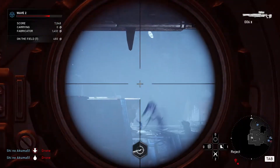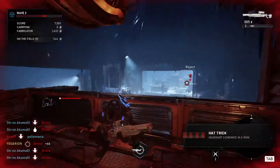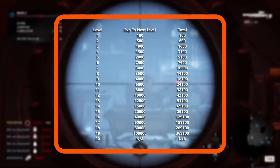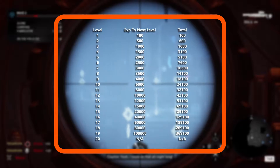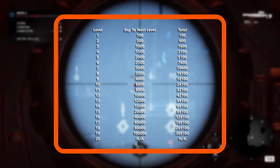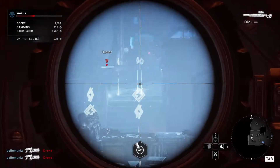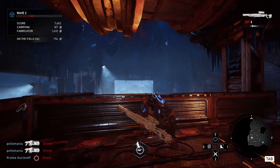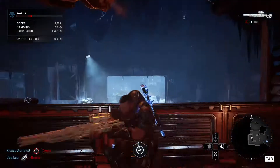Leveling any class up in Gears 5 takes a lot of class experience — precisely this much that I am showing you on screen right now. It takes just over 369,000 experience to max out any single class. But if you have played Gears 5 before and you happened to level up Faz — the overly British one — then the progress you made with him will have been transferred to this class with the launch of Operation 5.